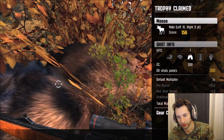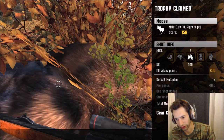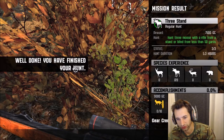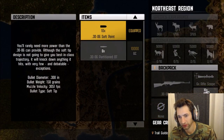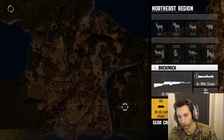Now we should be able to go buy the .30-06 and go hunt the legendary Radar Bull Moose. Alright guys, we're buying the .30-06 — and we just bought it. We have a scope and we already have some bullets, so we'll grab some more and we should be good to go.